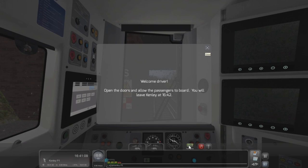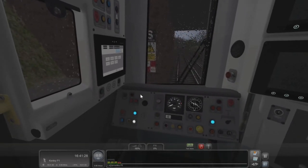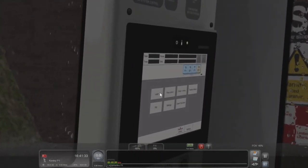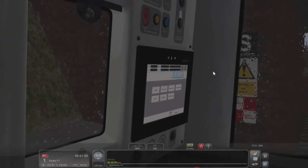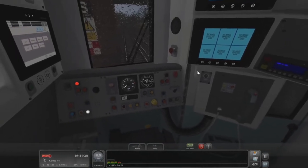Hello everyone, welcome back to another Train Simulator video. This is the second one in a row, but I didn't record anything on the 25th — it was my birthday — so I did this the day before. Anyway, welcome! Open the doors and allow passengers to board. We'll be leaving Kennel at 16:42, so let's get the doors open. There we go, cool.